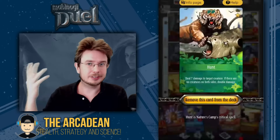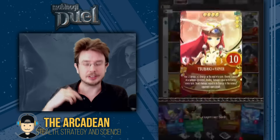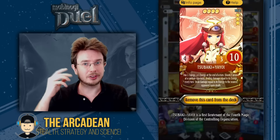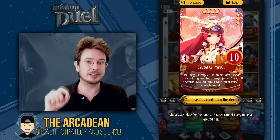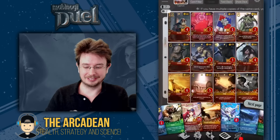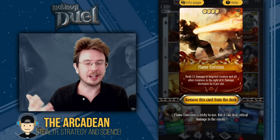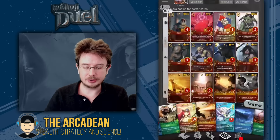Next up we have Hunt — low cost removal card of course, always have those in there. Next is Tsubaki — very useful in particular situations. You won't bring her out all the time for this particular deck, but in certain situations she can put a lot of pressure onto your opponent. Next up, Flame Emission — AoE gold attack, very useful to have. Always carry at least one AoE in your deck.